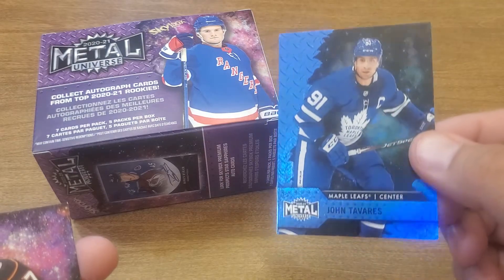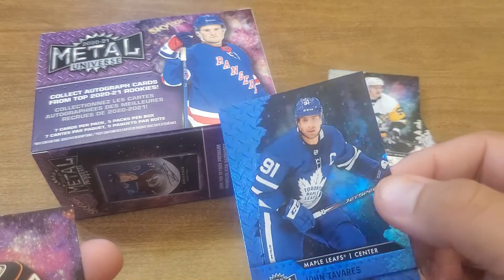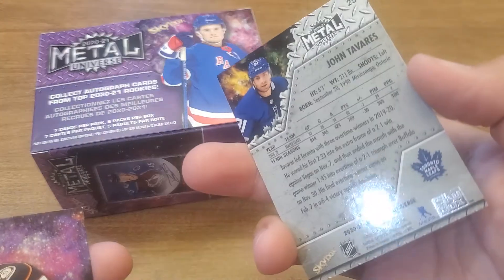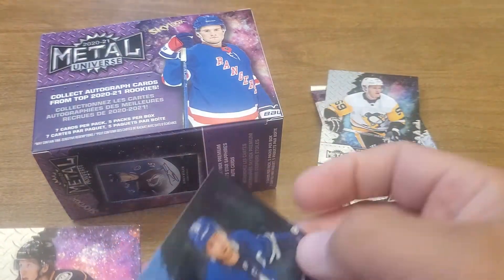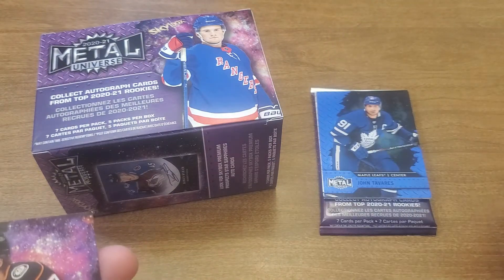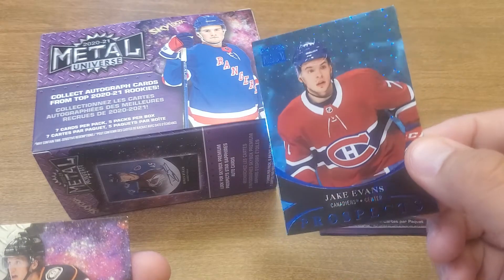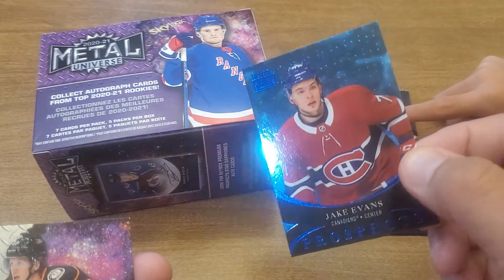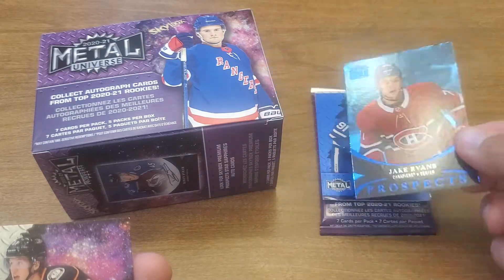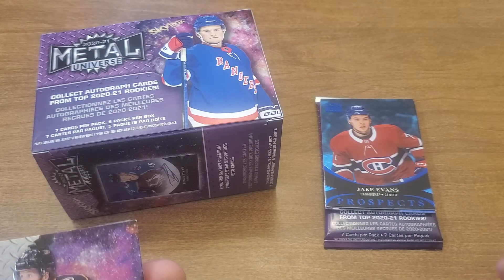Oh, it's a blue one for the Maple Leafs — no, no, it's a rainbow shine! It's a blue rainbow shine, not numbered, but blue and it's a rainbow shine for the Maple Leaf, so that goes with his uniform — that's kind of cool. What'd you get here? This is a rainbow shine. Jake Evans — it's got a little shiny pipe there up at the top. That's a good card. Jake Evans — the one before this one was also a rainbow shine.